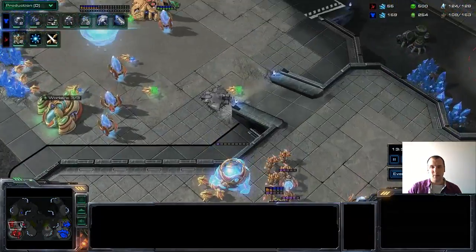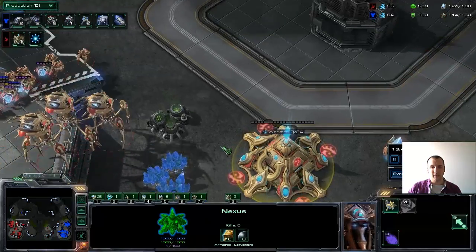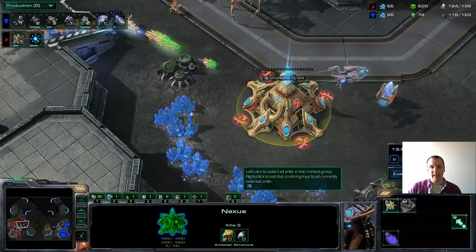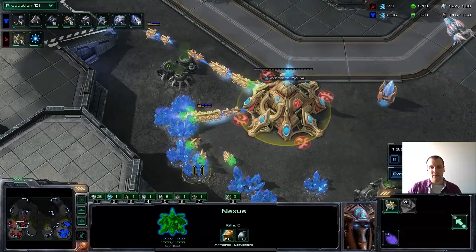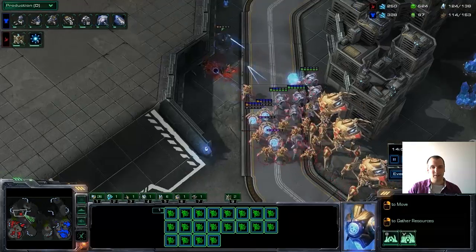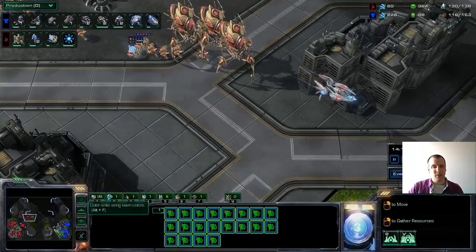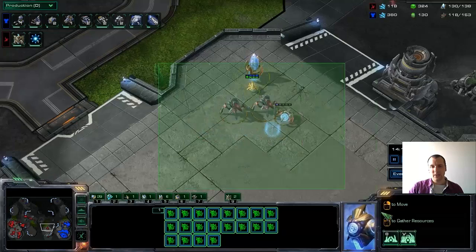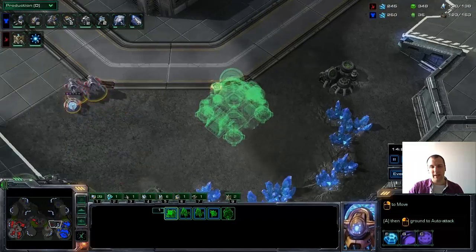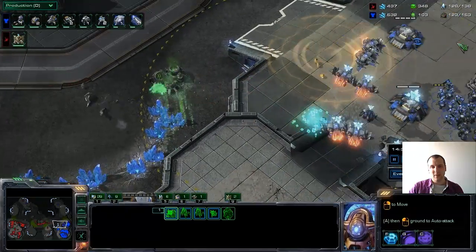He's not going to be able to recreate the nexus, and it'll take quite a while to get mining back up — a huge deal. There is a new nexus over here, which means all these probes should go over there and mine those minerals, otherwise it takes too long. But all these probes are going back to their original positions, which is not good. You can see the advantage of not losing your medivac — if he'd lost it straight away, this drop could never have happened because half those units would already be dead.